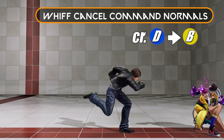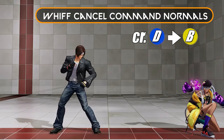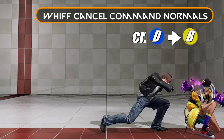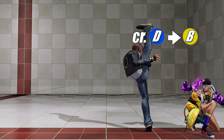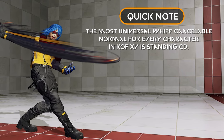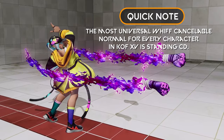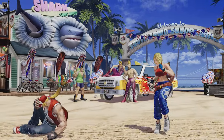Generally speaking in KOF, you can do your close normals or light attacks into a command normal. This essentially takes away the need to hit the opponent, but uses the whiff instead to create this new scenario. The benefit to this is making his 4B special cancelable where it otherwise wouldn't be. Before closing out this section, note that in KOF the most common whiff cancelable normal for literally every single character in the game is standing CD, your blowback attack. So be sure to keep that in mind as you experiment with whiff canceling.